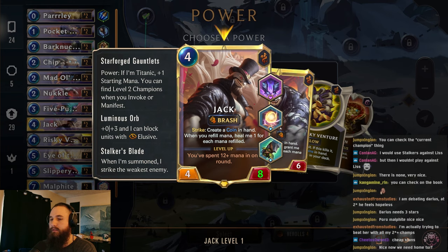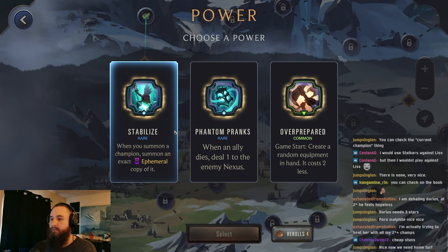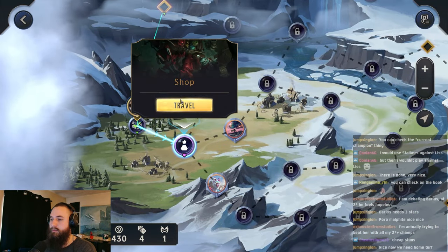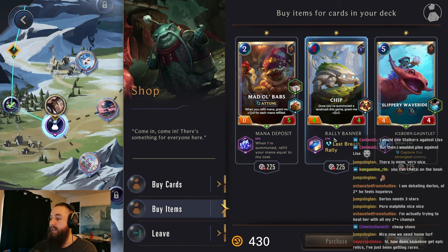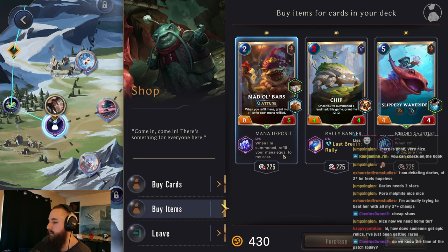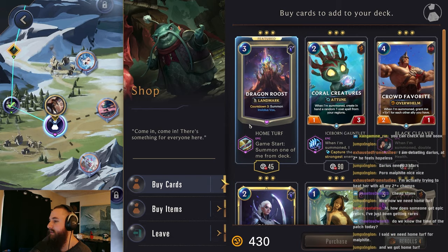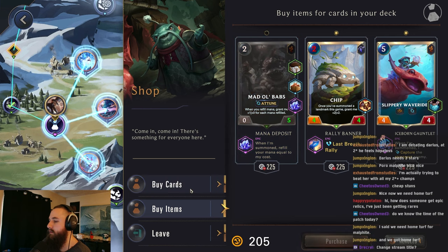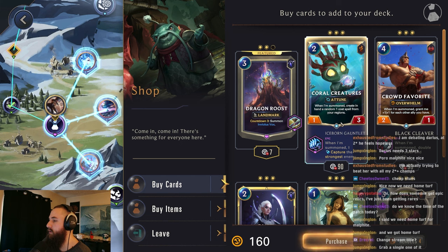Stabilize would let us get two strikes off with our Jack. I guess we'll grab this. We could get better things, but I think this will be alright. We'll get two strikes off, get two coins, it'll be solid. Iceborne, not bad. Mana deposit. Rally banner. This is going to refill mana, so this is going to trigger our star powers. Yeah, I don't see any home turf for Malphite - well, we actually do have one. We can potentially grab that for fun. Let's grab this one. We'll get one copy of this because of the home turf. Iceborne is really strong, so we will grab this as well.